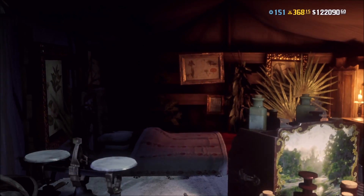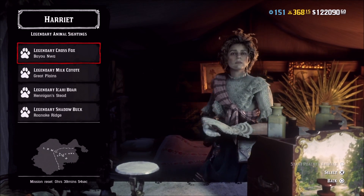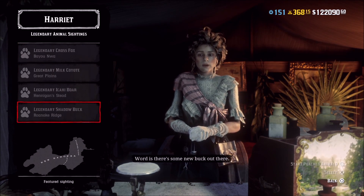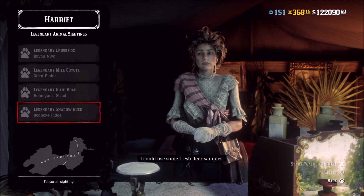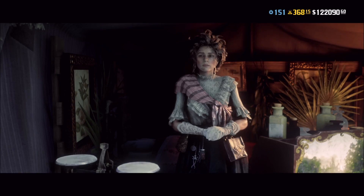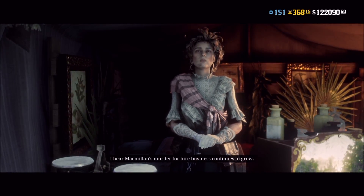Today we have the shadow buck. You would just basically go up to Harriet and you should have this mission as your first one. After you complete it, it may appear again after 48 minutes, but if it doesn't then it'll probably appear the third time. So let's do it — in this video we're going to both skin and sedate the animal.